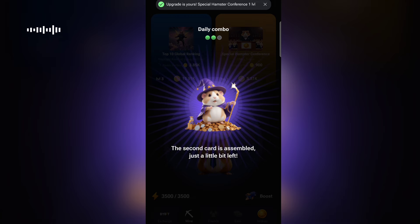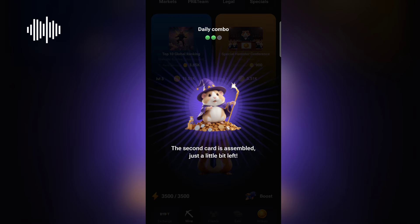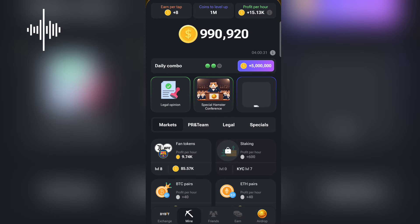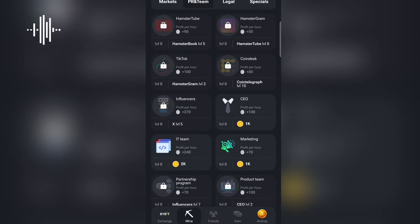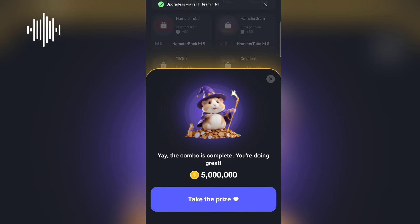Now we've gotten two out of the three daily combo cards, with one remaining. Under Market, under Mine, you come down and find 'IT Team,' then purchase it with 2,000 Hamster coins. After clicking go ahead, they are automatically going to fund you with 5 million free Hamster tokens.